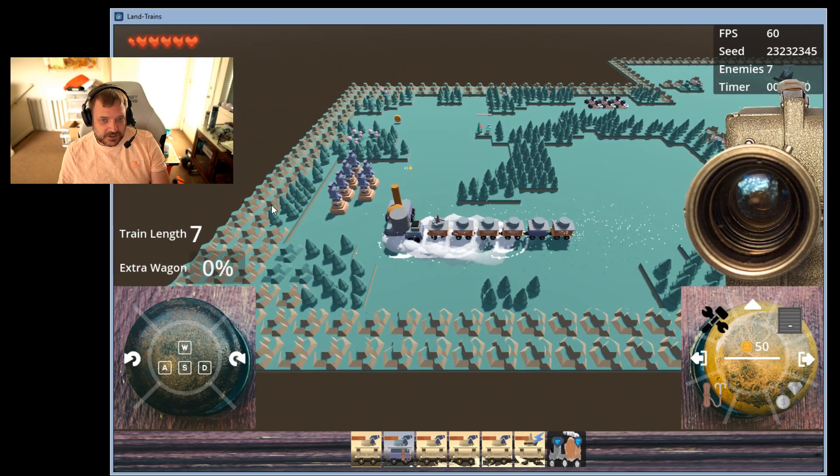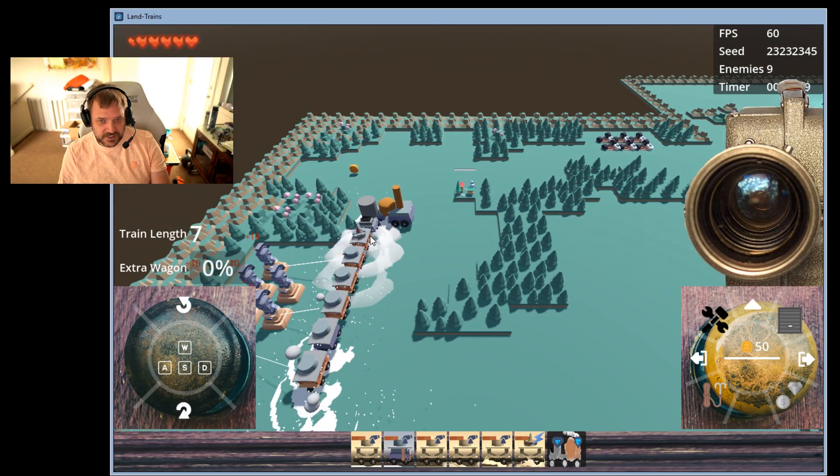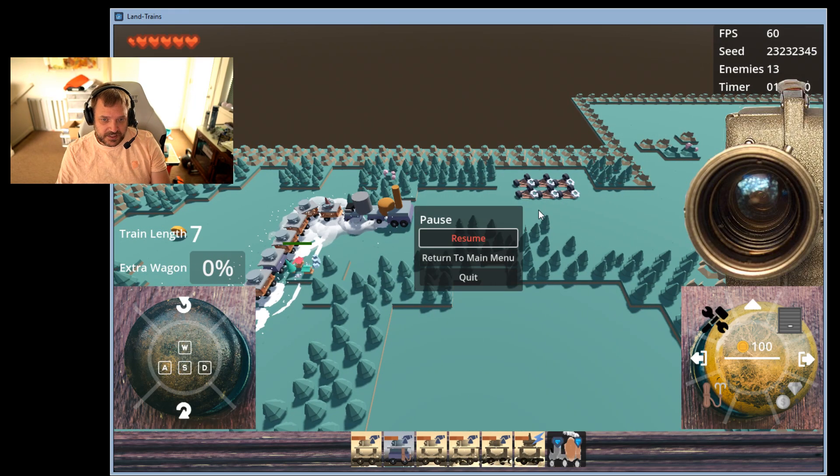There are target dummies, mainly to help me and for anyone who wants to see what the numbers look like. We have events — these are where you'd get your powers and stuff. The initial one gives you some coins or you can get some wood. Whenever you hit P you can pause the game.